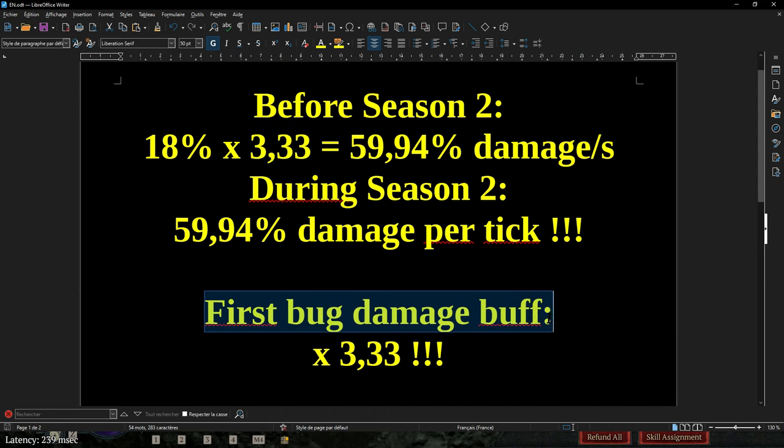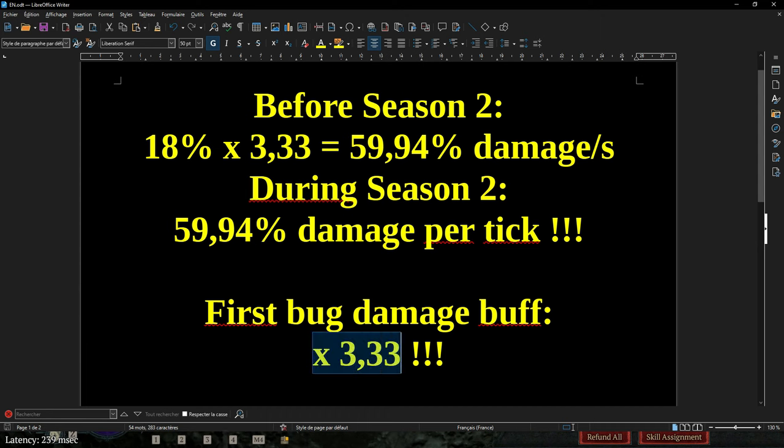It's now doing 59.94% damage per tick, times 3.33 ticks per second — that's 199.6% per second, instead of the intended 60%. So that's a huge buff. The first bug is effectively a damage multiplier of 3.33, which is huge. It's like having a hidden legendary power on a new gear slot that says ball lightning damage is increased by 333%. Those values belong in Diablo 3, not in Diablo 4, where we're used to values like 15%, 30%, maybe 45%, or at most 160% on a two-handed staff.